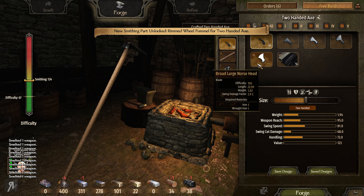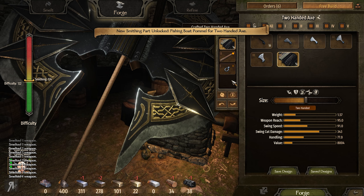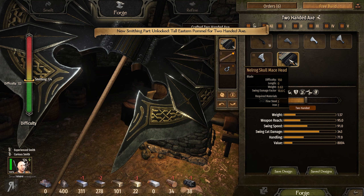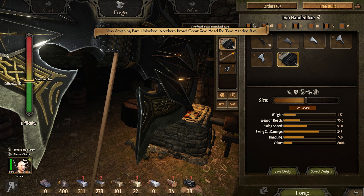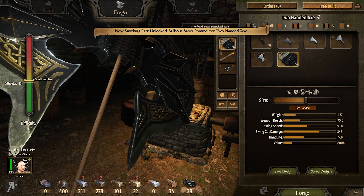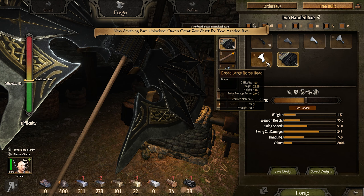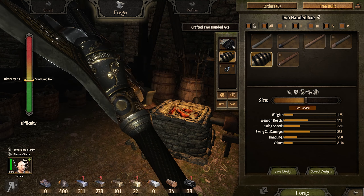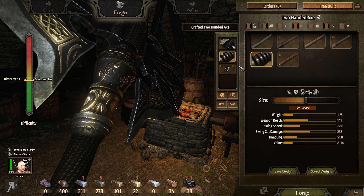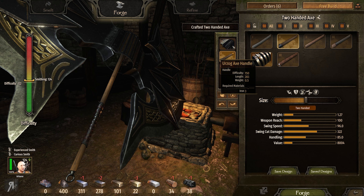Anyway, we're just going to get a little bit of charcoal here so I can continue doing some refining and smelting, because you can see here we have a huge amount of stuff. I'm probably not going to be using any of these things, so we're just going to continue doing that — and wait, can I use that? I want to use that. I think that would be amazing.